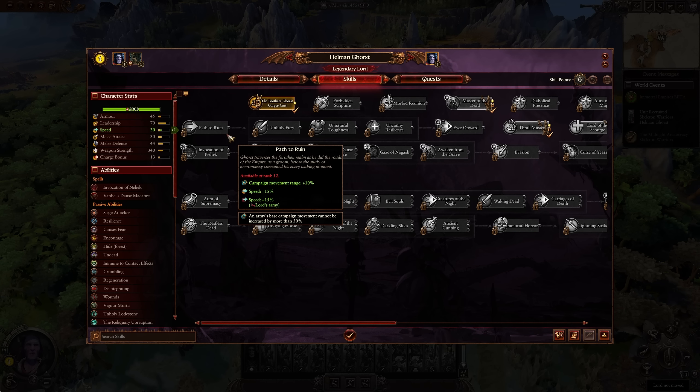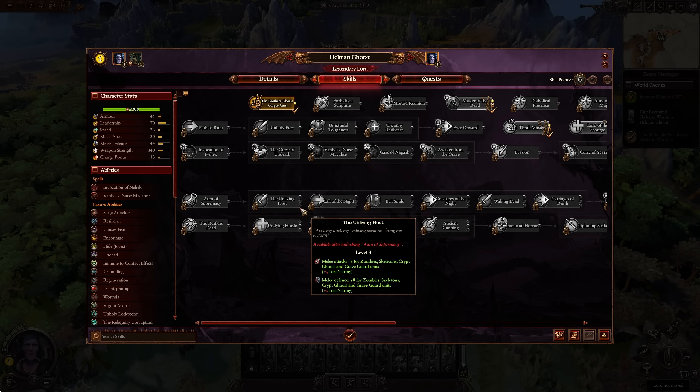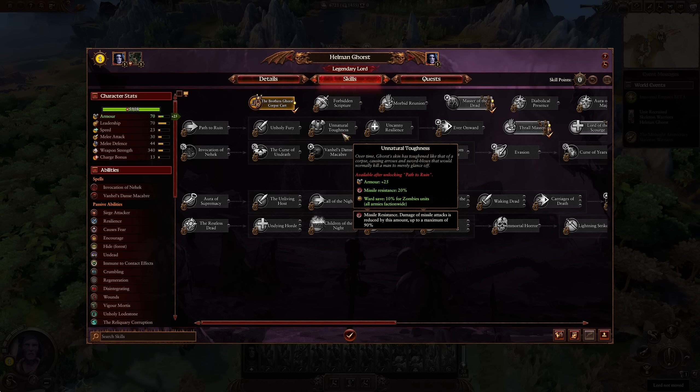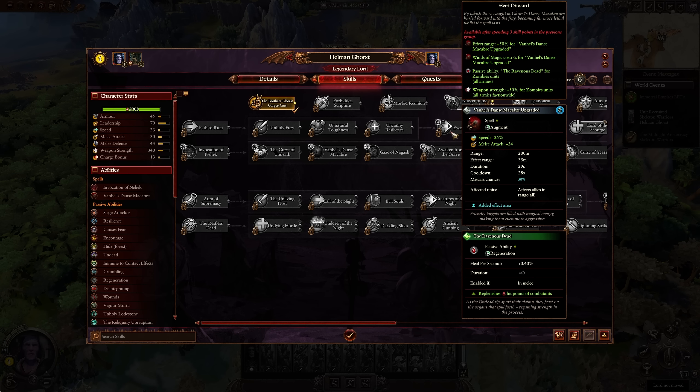Looking at his unique skill line, it gets even better. Path to Ruin gives campaign movement range and speed plus 15% for the Lord's army — very juicy when we talk about research. Unholy Fury gives plus 12 melee attack for zombie units, and adding in Unliving Host brings that to a total of plus 20 for zombie units. Unnatural Toughness gives a 10% ward save for zombie units. Uncanny Resilience adds a healing cap of 500% for your zombies. Then Ever Onward gives the passive ability Ravenous Dead for zombie units — whenever they're in combat they heal — and a 50% weapon strength bonus for zombies.